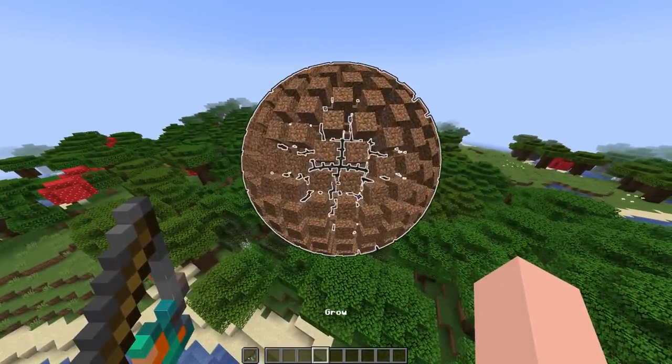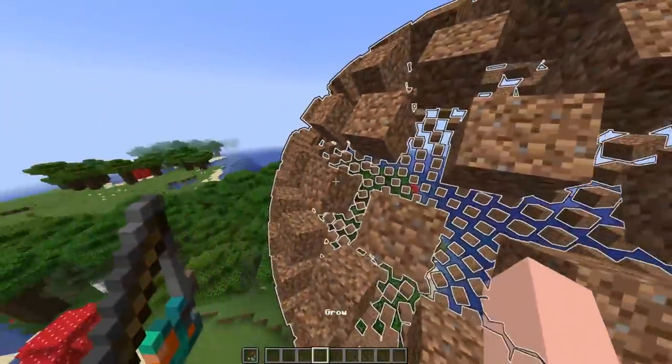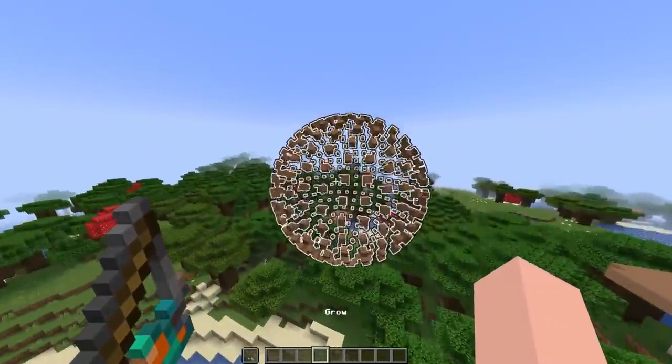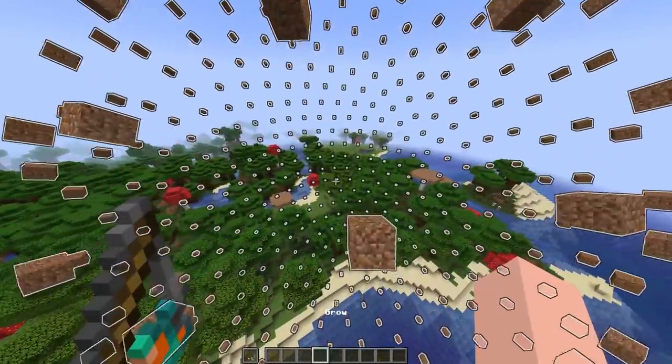As you can see, this is pretty much made up of a bunch of different items. We can grow the sphere — it's a bunch of grass blocks, if you can believe it. I didn't think it was possible either, but these are all little individual items making a perfect sphere.